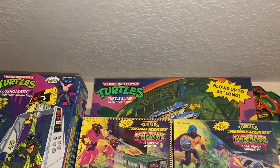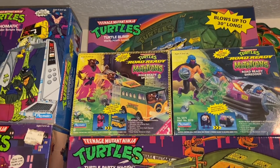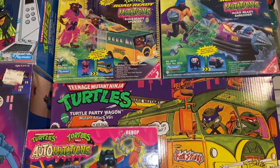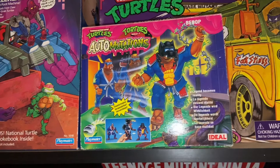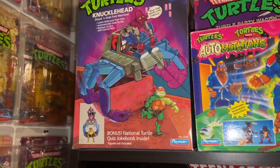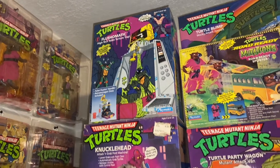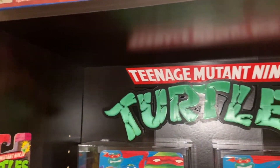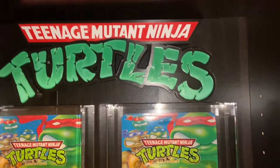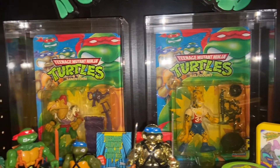We'll start at the top and work our way down, with the blimp hiding behind a Road Ready Splinter and Shredder, the Party Wagon, Tortoise Ninja Automutations Bebop, Knucklehead, and a pretty minty Flush-O-Matic. This dope Ninja Turtle sign I believe I got off Etsy. Half Court. Sandstorm.